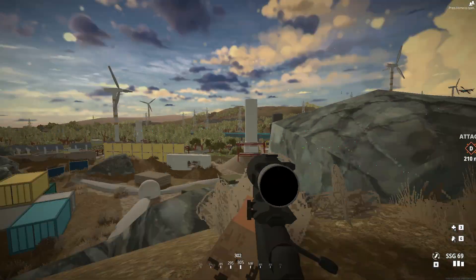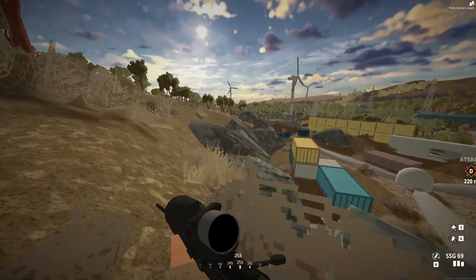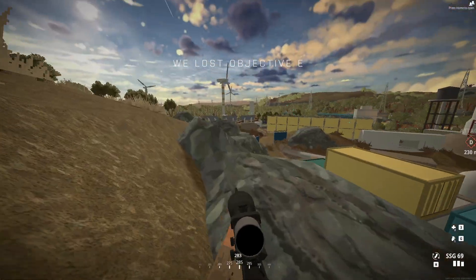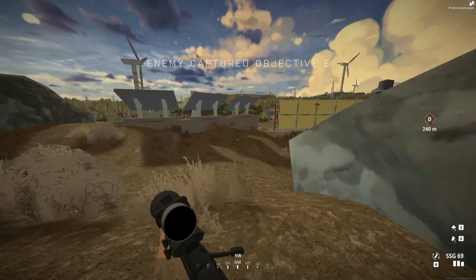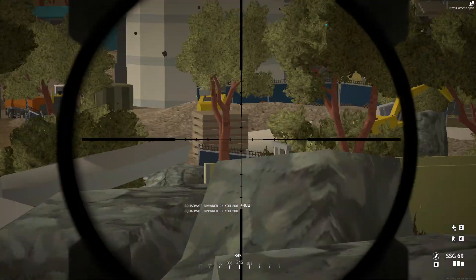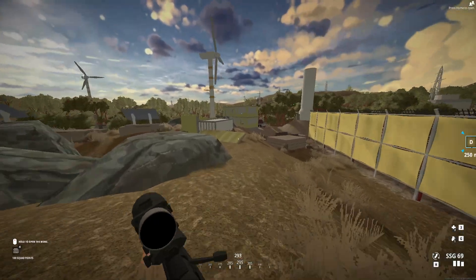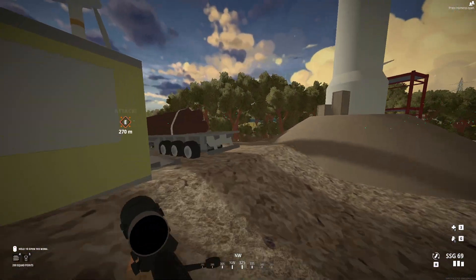Too many trees, devs. Too many trees. Looks pretty, but I cannot see a thing. Too many trees. What's the point of giving a sniper advantage if you can't actually see anything? You can get iron sights apparently, but that option's gone, so I'm going to try that out one day. I think there's someone just down there but I can't see them properly. This map had potential, but I think they've ruined it with too many trees.